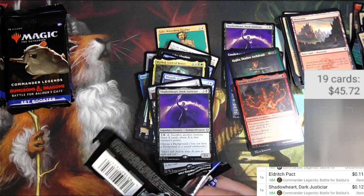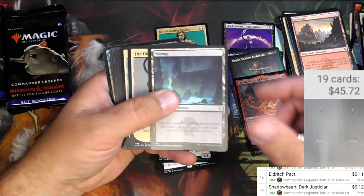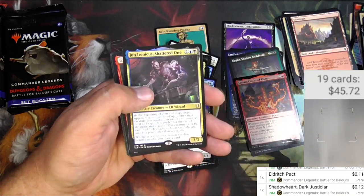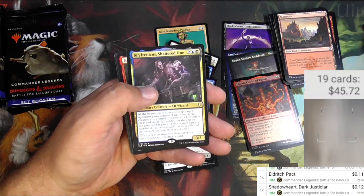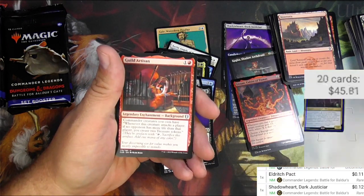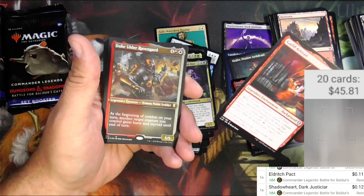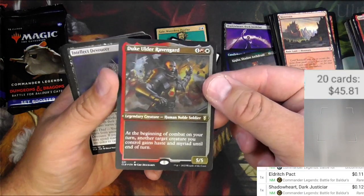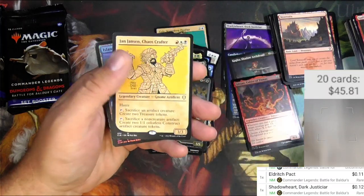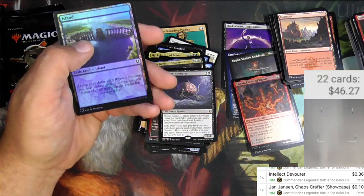What do you guys think about this set down below? I don't really care much about the current value — is this going to be cool for commander players going down the road? Because that's actually going to inform the value. Right now sets always drop like a stone; they've got to get ready for the next big set which is like a month from now. Do you think this has long-term desirability for commander players? Duke Ulder Ravengard. Are we going to see cards from this being desired years from now, or are they going to sit at bulk forever? Jan Jansen, Chaos Crafter — 10 cents.